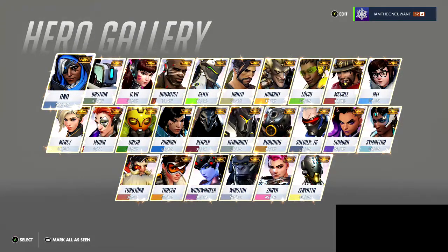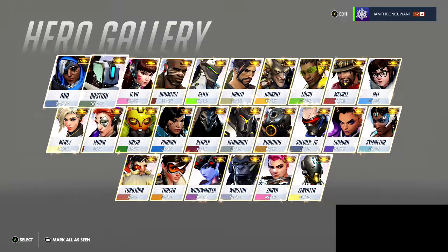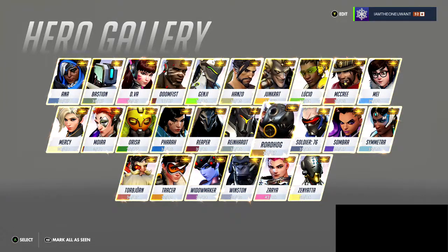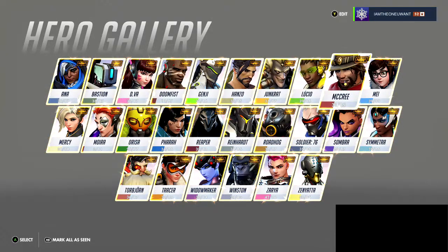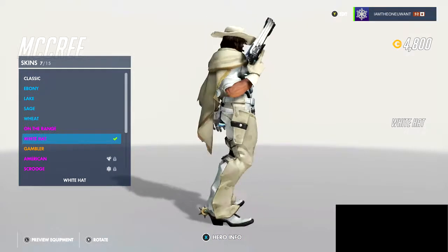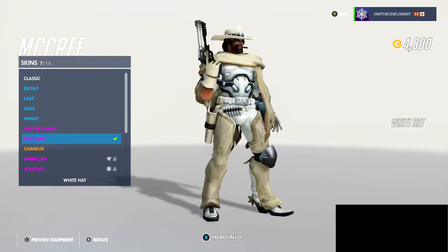So instead, I'm going to go over some of the cool skins and intros and stuff that I did get from the winter loot box opening — some of my favorites. I'm not a big McCree guy, but I did get the white hat skin, which does look pretty cool. I may have to go and give him a try just so I can show this skin off.